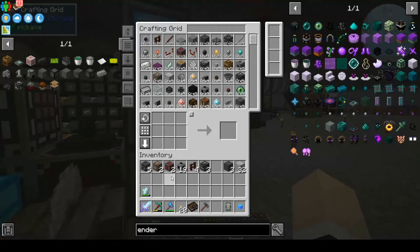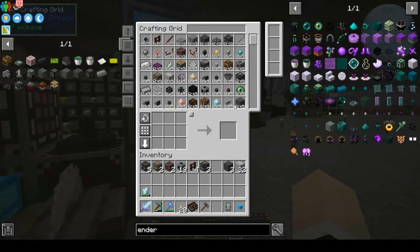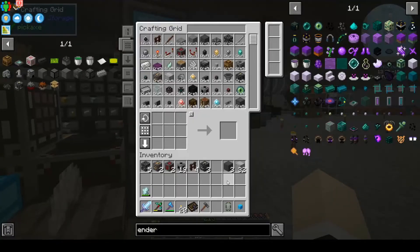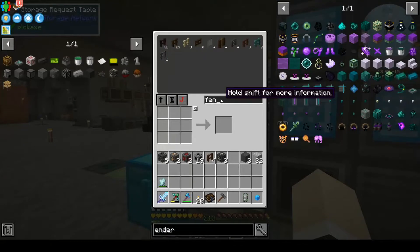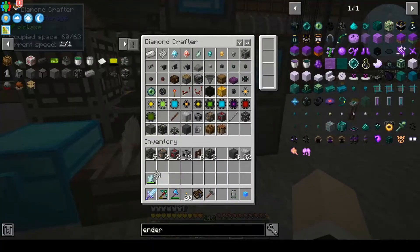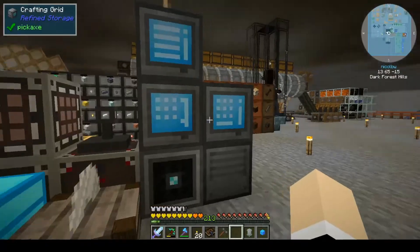The treated wood fence — we need six and we have four, so we need two more. Let's go ahead and grab those. Treated wood fence, we just needed two more of those. Let me take this pattern out because we're not gonna need it anymore and it's just sucking up energy.